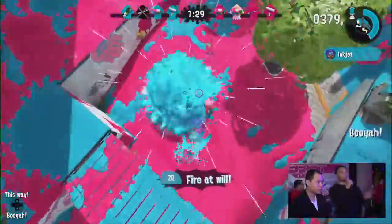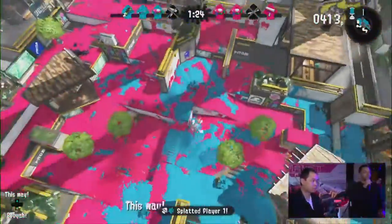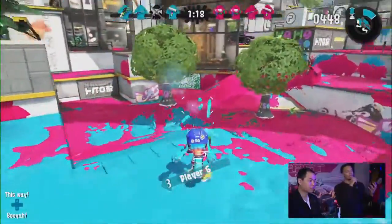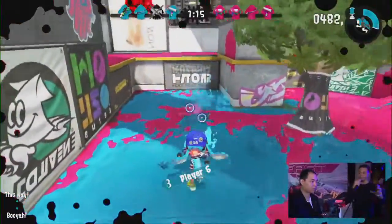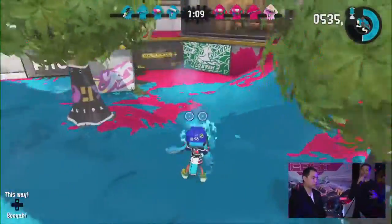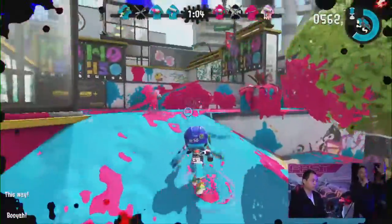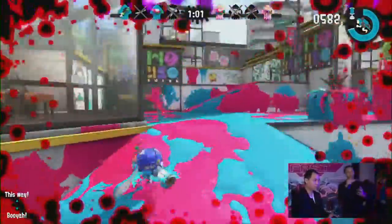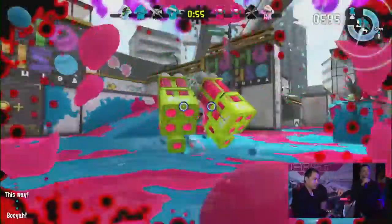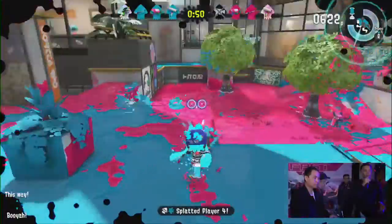The specials in this game are all brand new — there's not a single special that anyone has seen in Splatoon before. That one was the Inkjet. It's a jetpack that you hover up into the air and fire ink blobs down at people — they explode. It's really powerful, but leaves you very vulnerable because everyone can see you in the air. When the special expires, you go back to the point you took off from, so people can camp that spot.